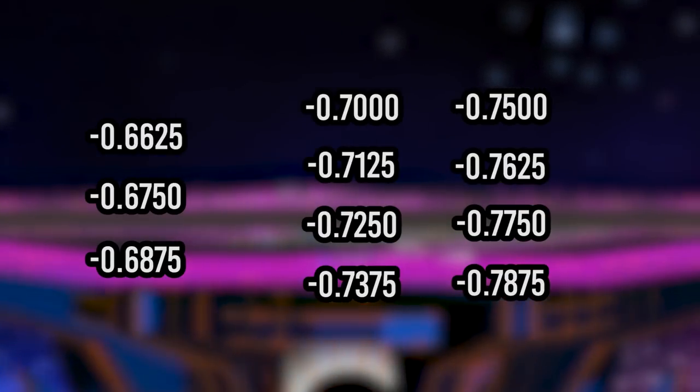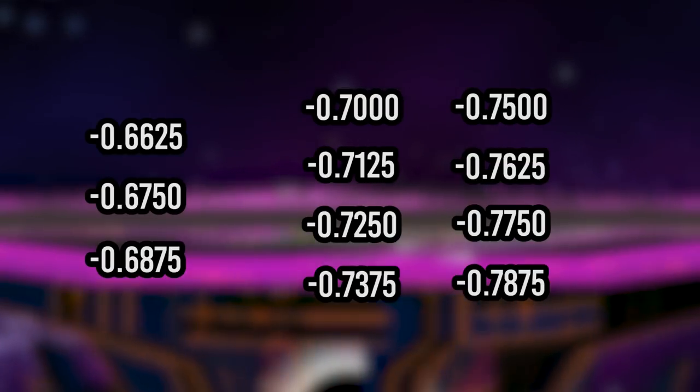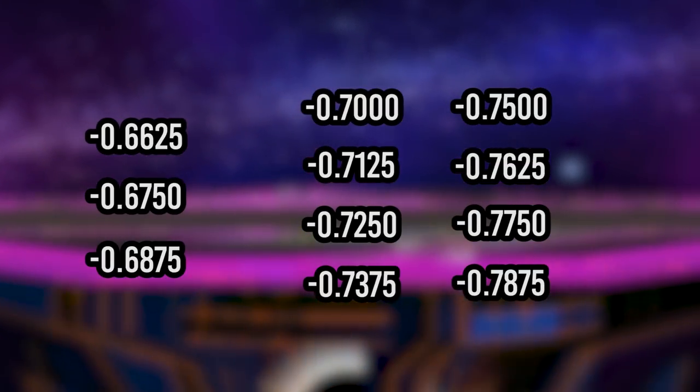In vanilla Melee, you'd only have these three values to shield drop, but with UCF we unlock eight more shield drop values listed here. This will allow for a lot more controllers to be able to shield drop decently well, but it still means that for some it'll be much easier than others.